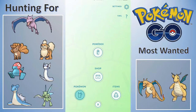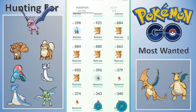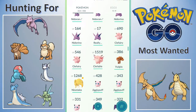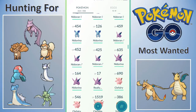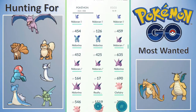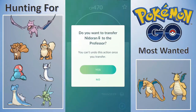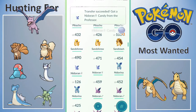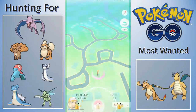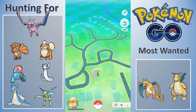Actually getting close to Nido King as well. We're at 93 candies - I want to get to 125 just to be safe. Let's go ahead and transfer the 470 and evolve the 490. I need to pop a Lucky Egg, kind of a waste of a Lucky Egg because I'm not gonna do any other evolutions except for this right now.